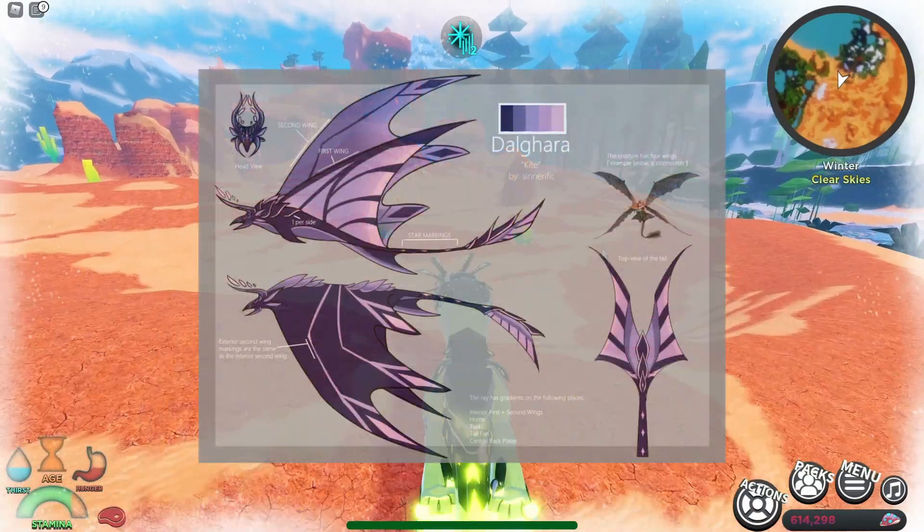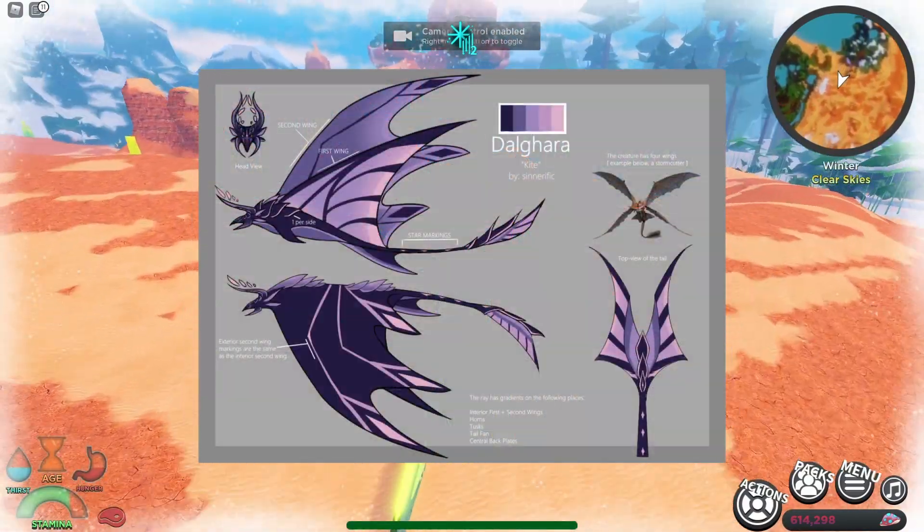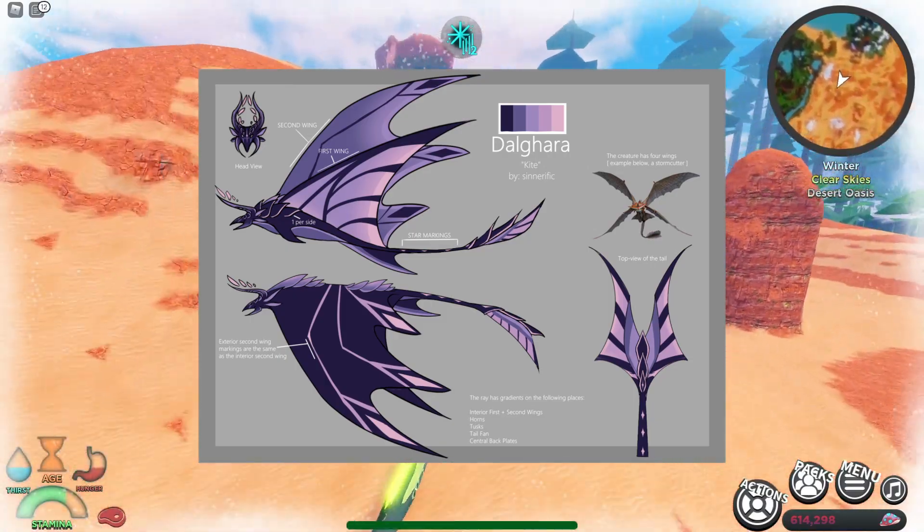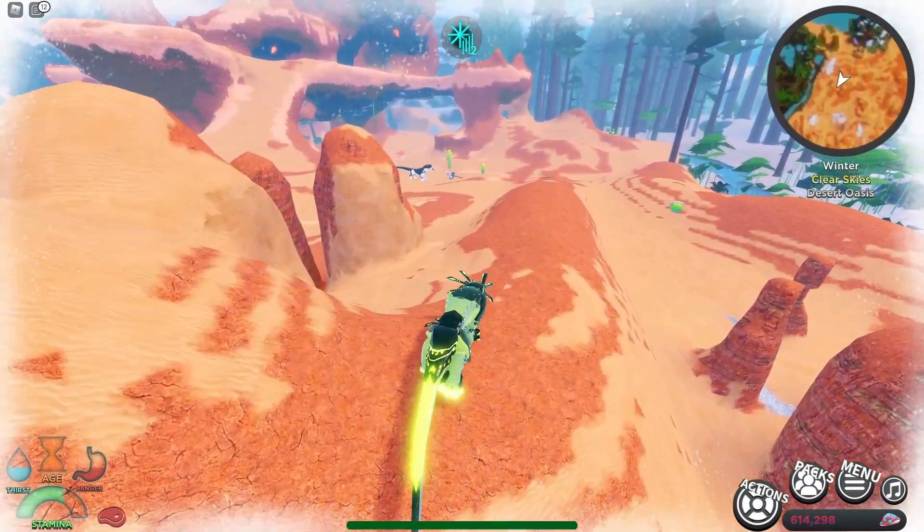So the first one is this beautiful creature. It seems to be aquatic and I love the fins or wings, whatever you call it. It has a crystal-like pattern on it. It would be really cool if that creature is a sky aquatic.